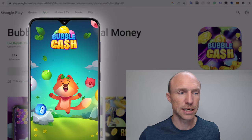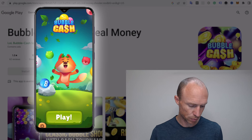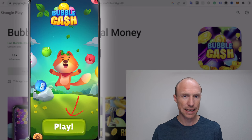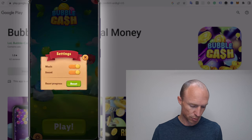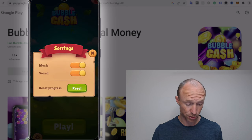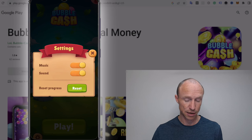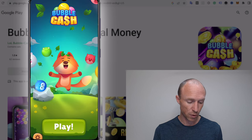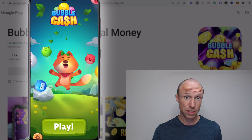I've now logged into the Bubble Cash Win Real Money game and you can see all I can do when I open the game is click play. The weird thing is there's no way to actually create an account — I haven't logged in. Even if I go down to the settings, there's no way to create a password or create an account. This is a little strange because it also means that if something happens to your device, you accidentally delete it, or you want to use it on another device, that's not really possible.